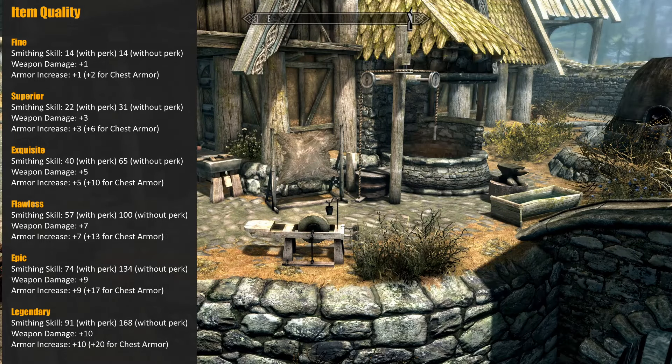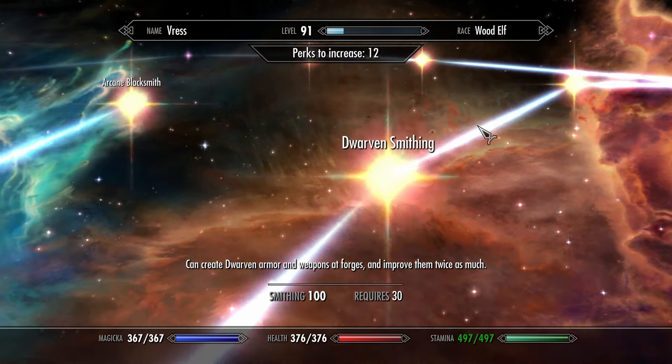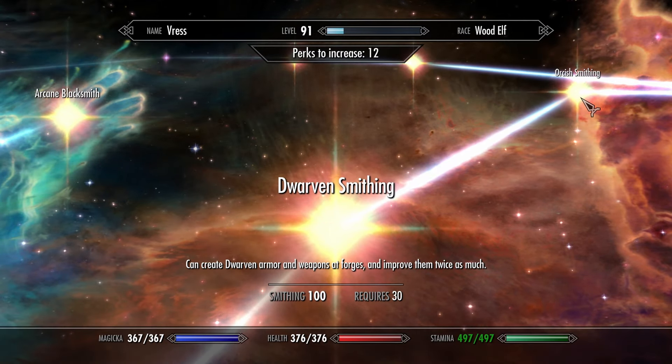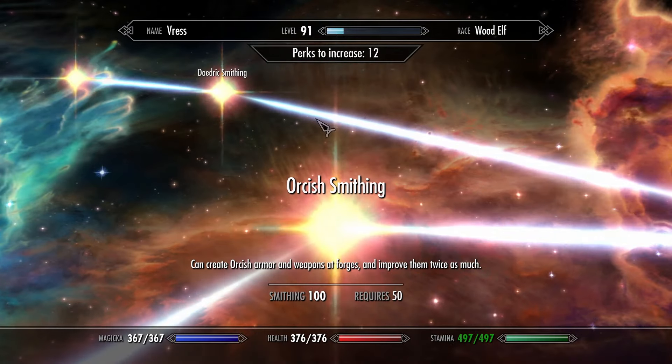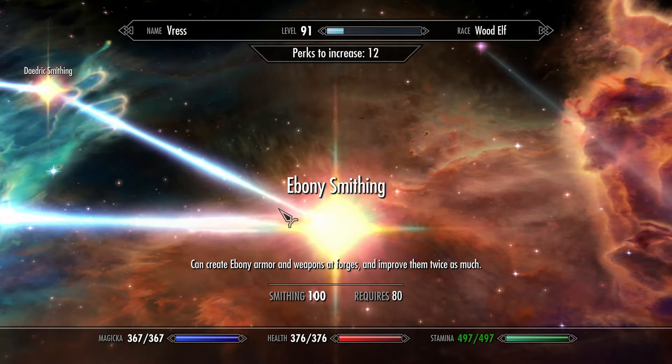As you can see from the information on screen, it can get slightly confusing in terms of how the perks that you can unlock from the smithing skill tree impact your ability to improve items. Basically, when you unlock a perk you'll not only be able to produce the associated type of weapons and armor, you'll also be able to improve that type of weapon or armor at a lower smithing skill level than you would without the perk.